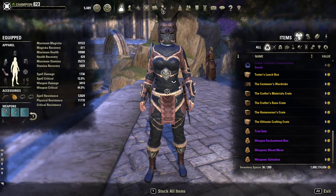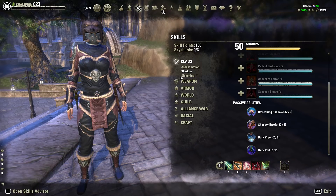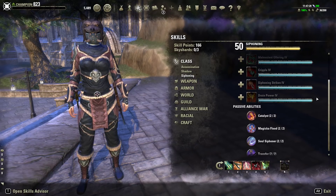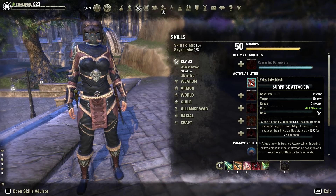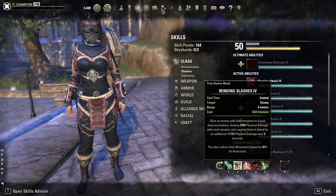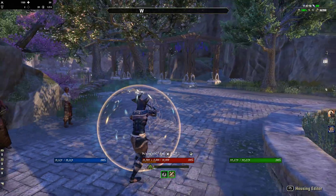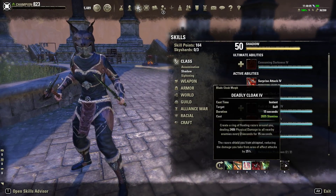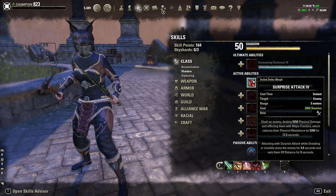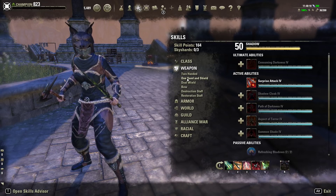Now let's take a look at the skills. Make sure you get all your class passives. The reason I am not using Surprise Attack is because werewolf also gets major fracture, so I didn't see a point in having it in both. If you want to put it on the bar, my suggestion would be to drop Rending Slashes instead, because blocking gives you a 5k damage shield which is good for survivability. Make sure you get all your class passives, weapon passives, dual wield, and bow passives.